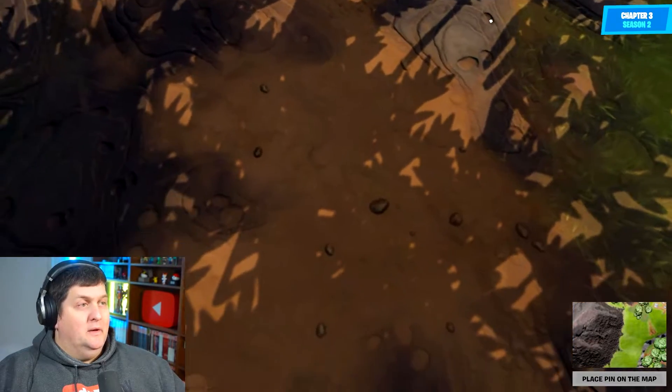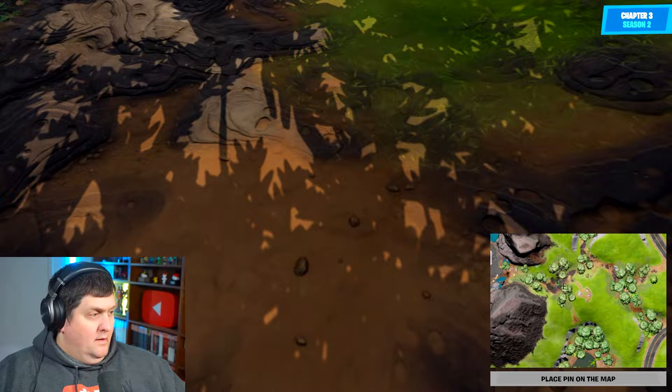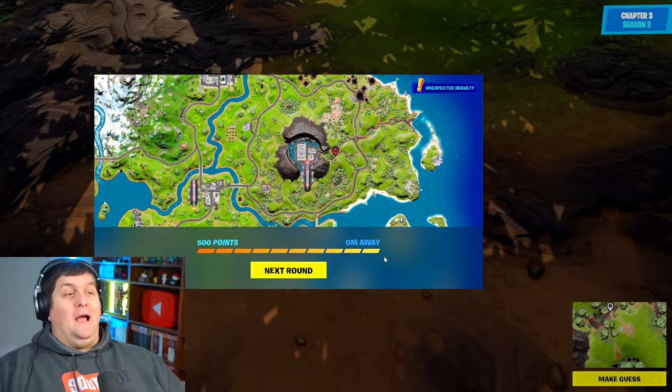I'm guessing that little camp is this here. Which means we're probably sort of in between the road in and the other path, sort of slap bang in the middle. I'm guessing we're here somewhere. Let's pick that spot. Zero meters away! Nice one.